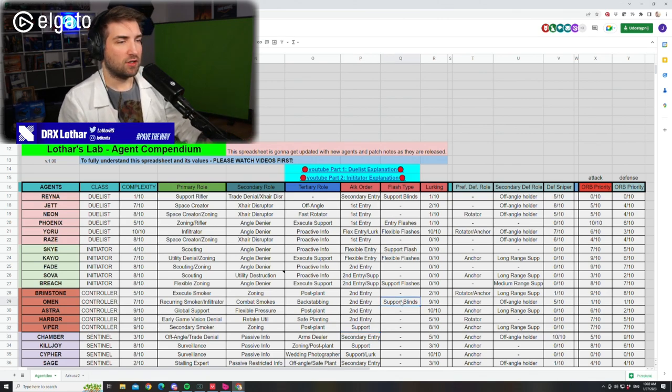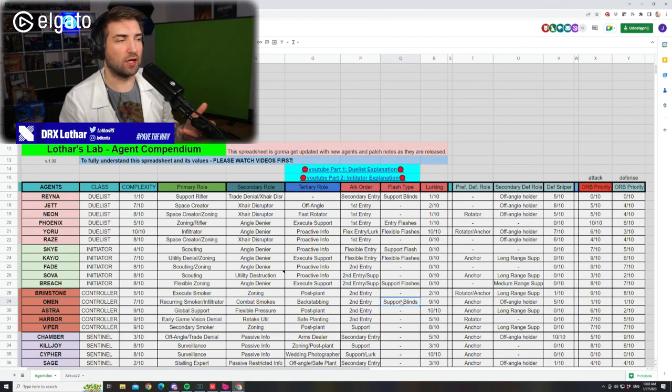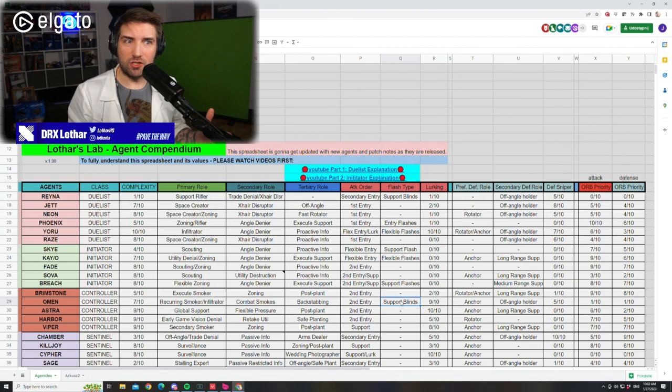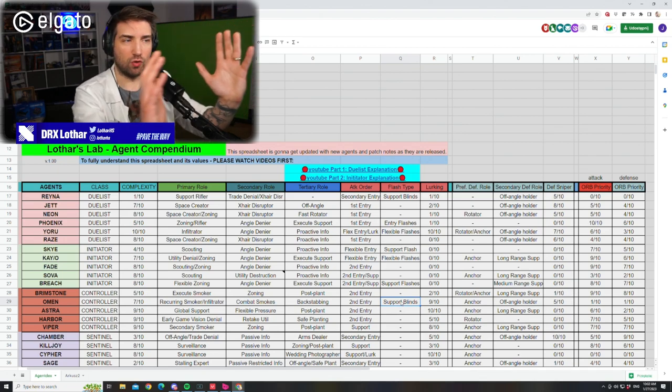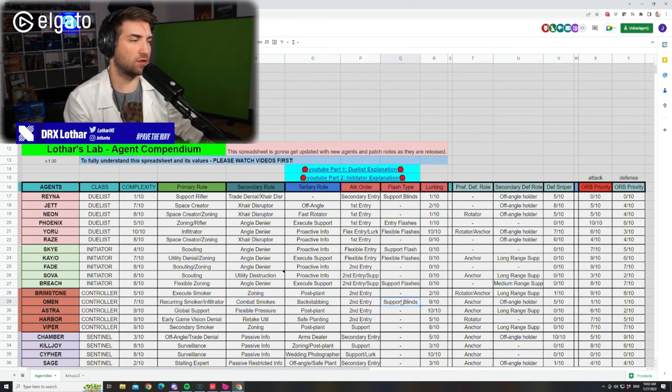Flash types — not much to talk about. Support blinds for Omen. Why support? Because it's really hard to use Paranoia for yourself. The most common play for yourself would be Paranoia and TP to get a flashy TikTok-style play, but it's hard to execute that. You typically want to use it for your teammates to have an easier way of entering the site. You want to create a tunnel for your teammates to take space, which is why it's labeled support.